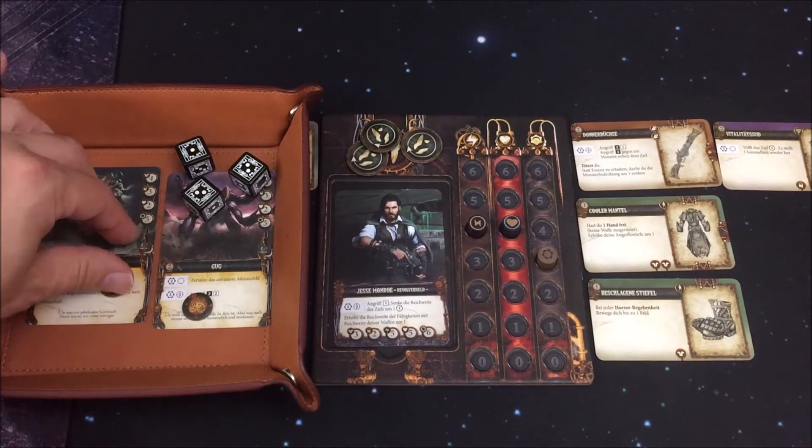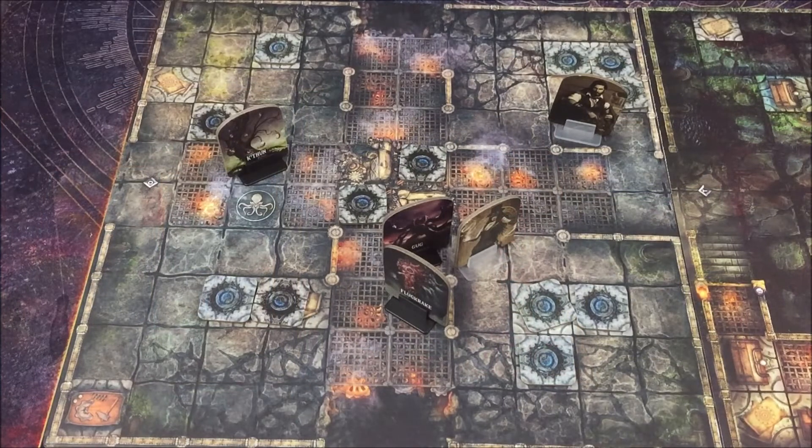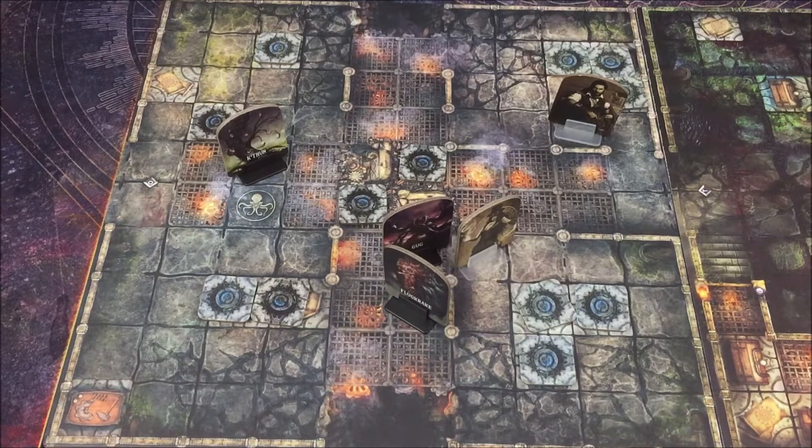Durch das Treffen wird die passive Fähigkeit des Fluggragern ausgelöst, welche besagt, dass alle angrenzenden Einheiten um ein Feld weggestoßen werden. Beim Wegstoßen oder Heranziehen müsst ihr Folgendes beachten: Ist das Ziel orthogonal – waagerecht oder senkrecht in gerader Linie – dann wird auch nur orthogonal weggestoßen. Befindet sich die zu stoßende Einheit nicht orthogonal, also diagonal oder schräg, dann wird immer nur direkt diagonal weggestoßen oder herangezogen. Es kann passieren, dass ihr dabei in eine Grube gezogen oder gestoßen werdet.